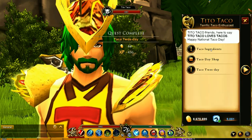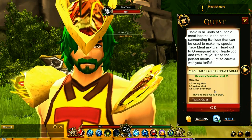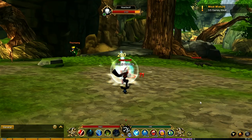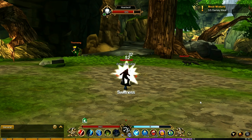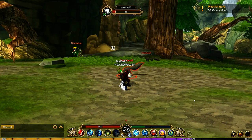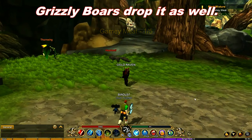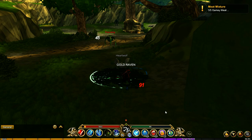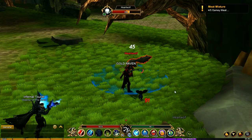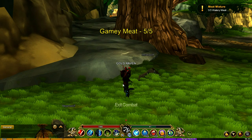Next thing we're going to be needing is the taco meat, so we're going to grab that quest and jump to Heartwood Forest. We're going to take out the Heart Wolf and see what he drops. There we go, got one - so the Heart Wolves give the gaming meat. It's not a 100% drop rate, which is unfortunate, but it is what it is. There we go - finally got all five of those.